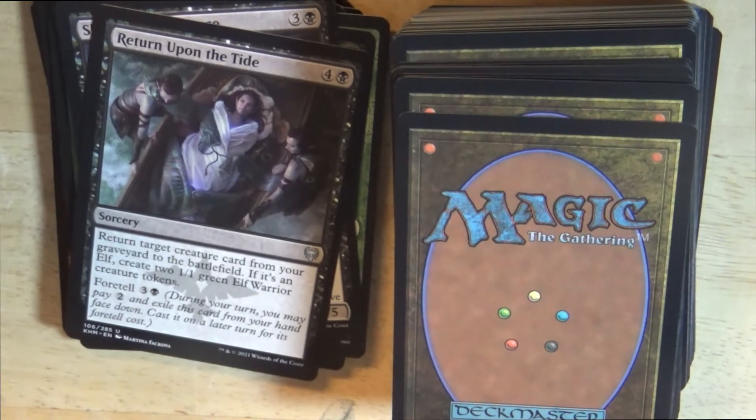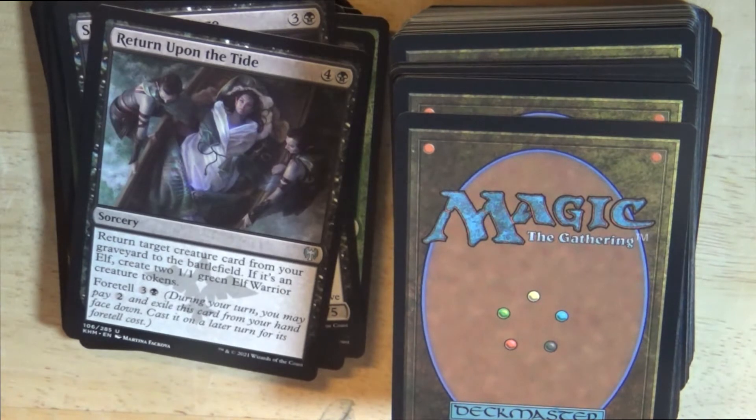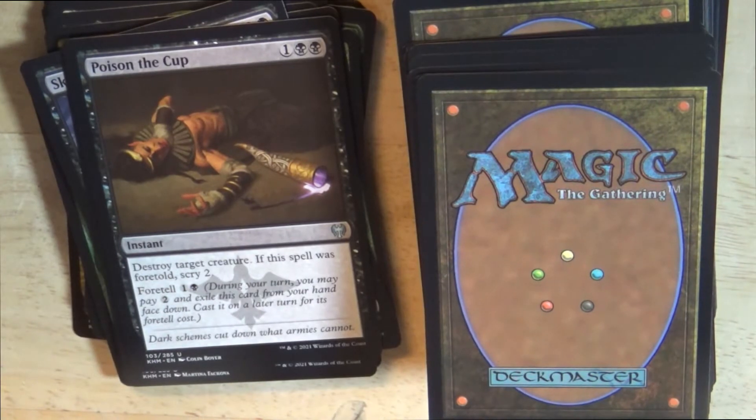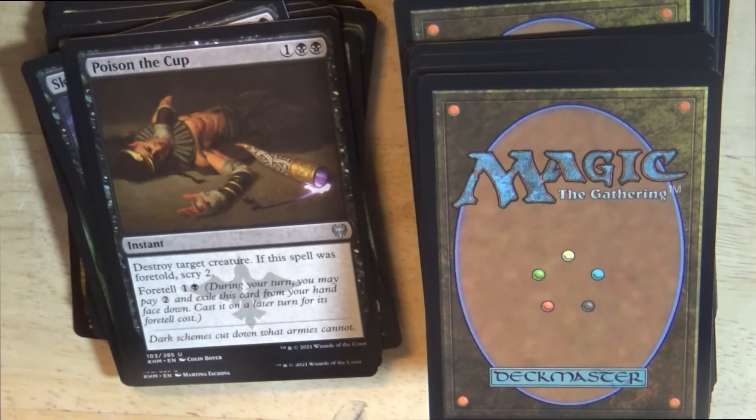A black sorcery: Return Upon the Tide. Return target creature card from your graveyard to the battlefield. If it's an elf, create 2 1/1 green elf warrior creature tokens. Foretell for 3 colorless mana and 1 black mana. Then a black instant: Poison the Cup. Destroy target creature if this spell was foretold; scry 2. Foretell for 1 colorless and 1 black mana, allowing you to exile it from your hand and cast it on a later turn.